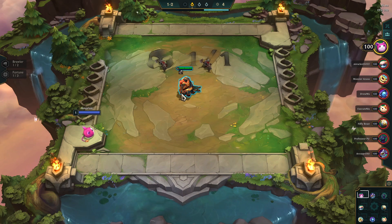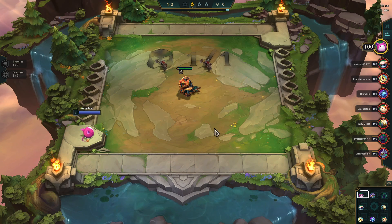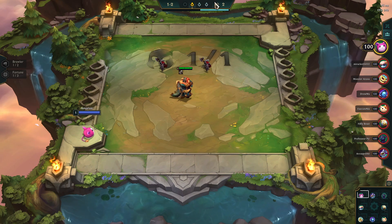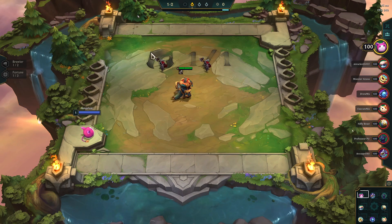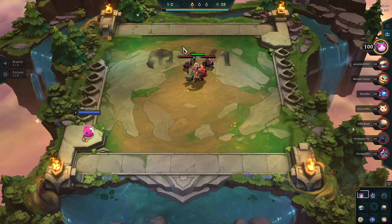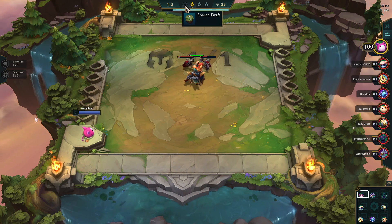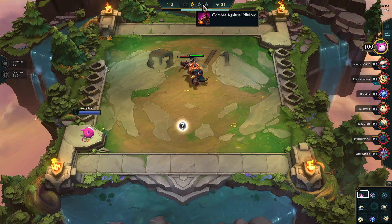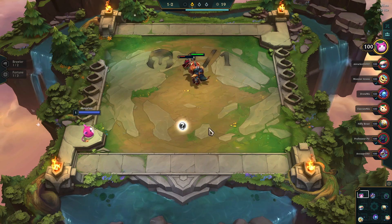If you are new to TFT, let me just go over some of the basics real quick. Every game of TFT is going to be the same. Up top you'll notice round 1-2, finding two NPCs. Every game starts with that carousel where you get to pick a champ with an item, and then you get three rounds of NPCs where they drop these loot orbs.